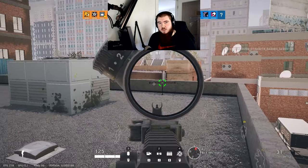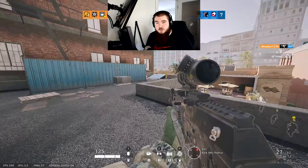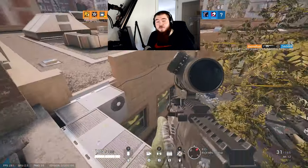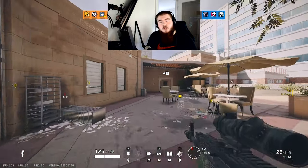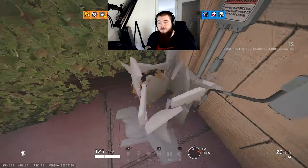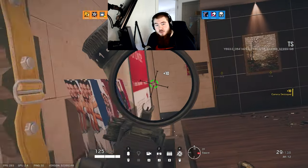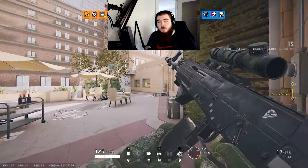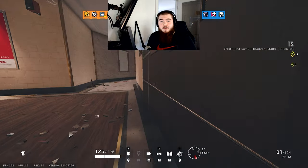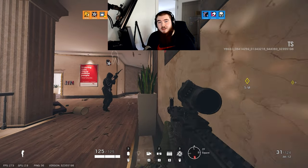Now I want to talk about using Fuse's cluster charges in post-plant situations. Especially with his rework allowing him to place charges on reinforced surfaces, this is going to be a huge benefit for post-plant spots. Fuse comes with four cluster charges every single round, so you can really do a good job saving one or maybe two for the post-plant. This allows you to stall more for the defenders, so they're more crunched for getting those last few kills and going for the defuse — especially if the man count is to the defender's side.